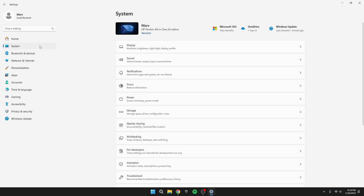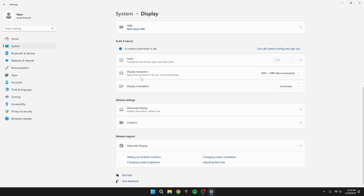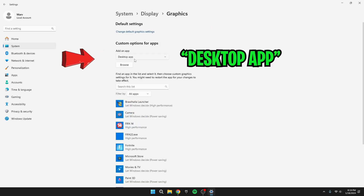Alright, first off, head over to your Settings. Navigate to System, then click on Display. Scroll all the way down until you spot Graphics Settings. Now make sure it says Desktop App.